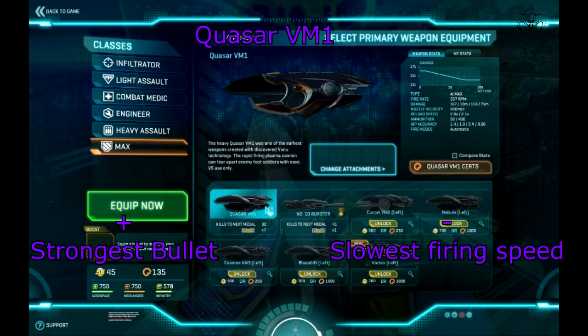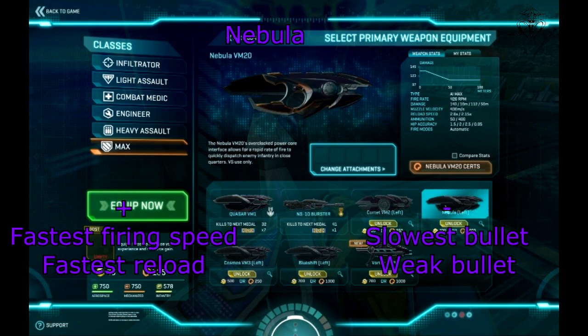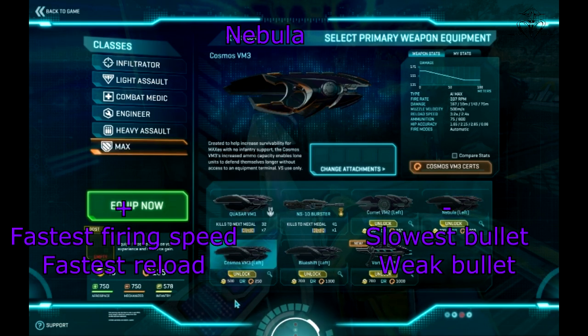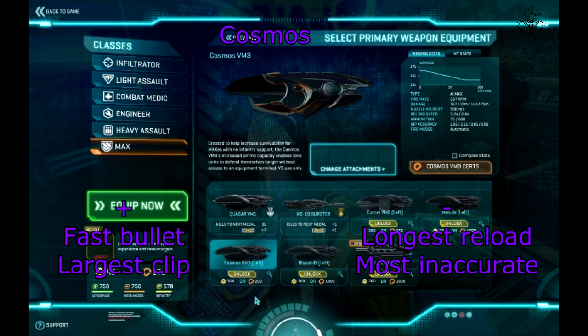Comparing to other anti-infantry weapons, Quasar has the strongest bullet but the slowest firing speed. Next we have Nebula — this weapon is the fastest shooting anti-infantry gun you can get, but it has the slowest moving bullet, only about 20 meters per second slower than Quasar's, so it's not a big difference. Nebula also reloads faster but is not as accurate.